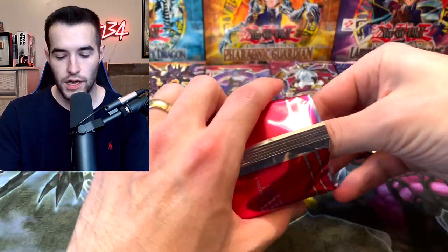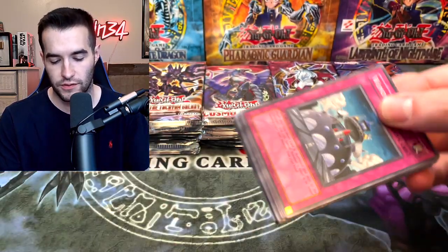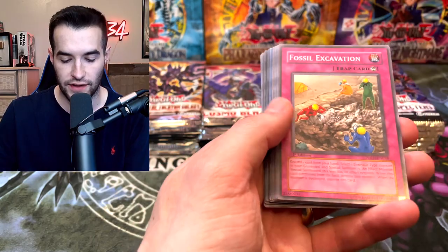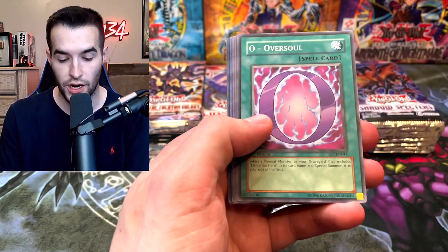We should probably cut this thing open. Here we go, let's see. It's like a Mega Pack almost that is created by him. It's like literally a starter deck in here. Contact, we've got the Fossilex, Venom Burn, Venom Shot, we've got the Venom Serpent, O Oversoul.